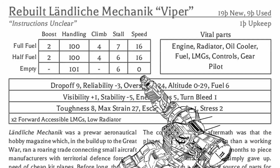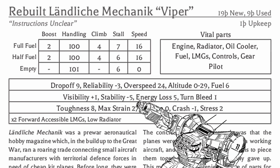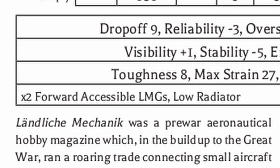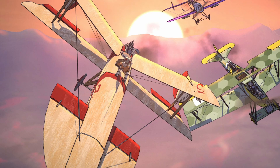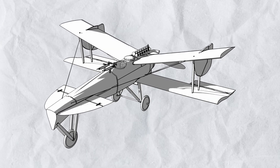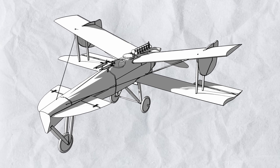I won't call this plane fast, but it is very affordable and has quite nice handling. While its engine isn't reliable and it's not exactly stable, it has one advantage that tops it over all other farmer planes — it has two guns. Both LMG, however, so you will be reloading frequently, but that's a lot of firepower for a farmer to start with. There are no variants of the Viper, but I'm sure someone could get real creative with the instructions again. Cheap, twin machine guns, and looking cool as hell — the rebuilt Landlike Mechanic Viper could probably save the day.